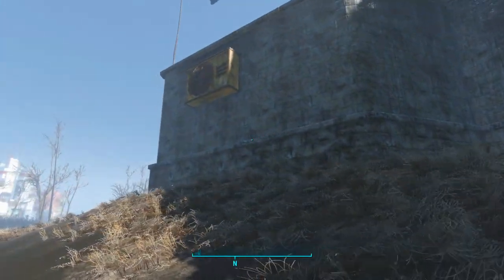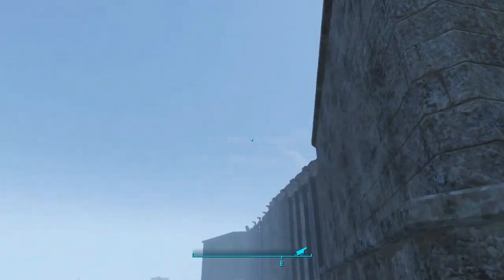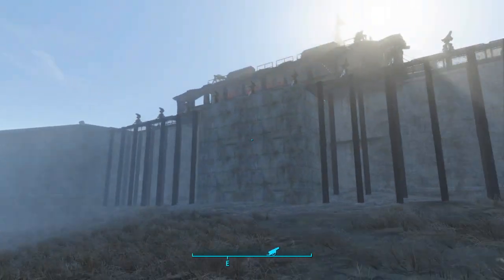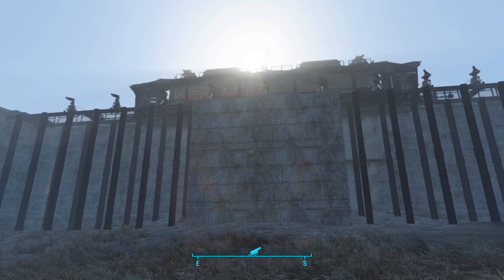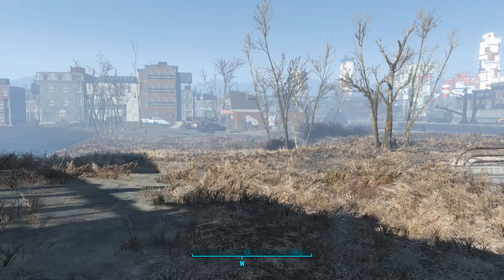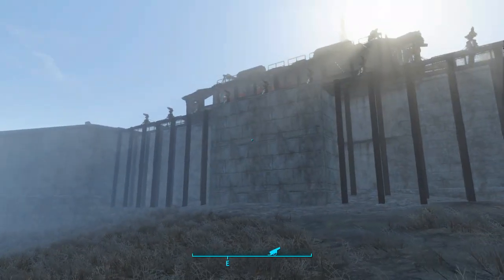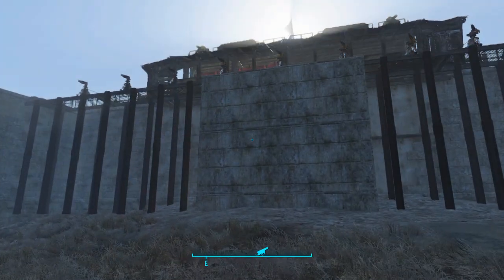We've left pretty much everything the same around here, and then on this end we've obviously filled in the wall. This is just a gun emplacement to protect this end of the castle — it's pretty much the same as the entrance side but doesn't have an entrance in it.